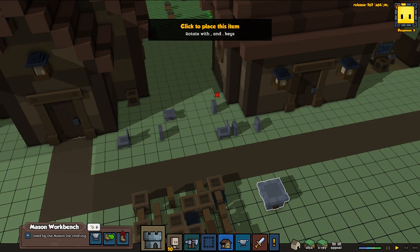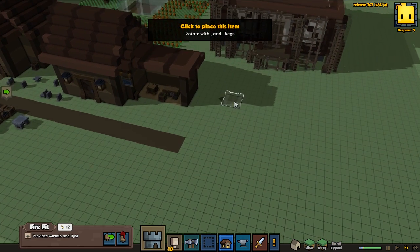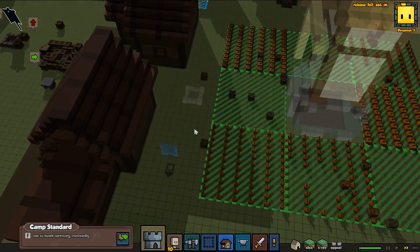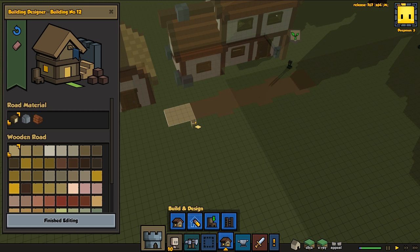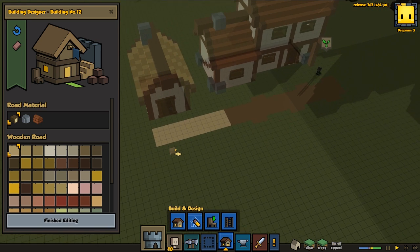So for now the mason is gonna be here, but he's gonna get his very own workplace pretty pretty soon. And for now I think we can drop the campfire - let's have it close to the farm. I also go for the flag and put it here. A little bit more roads, just planning a tiny bit. And we're gonna do a town square pretty soon - that's my plan and idea at least.